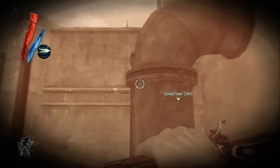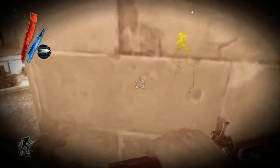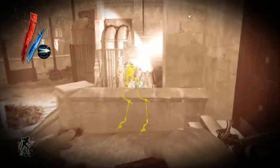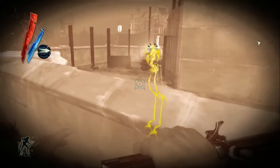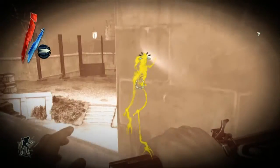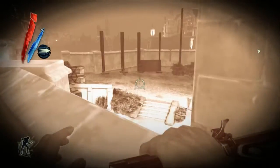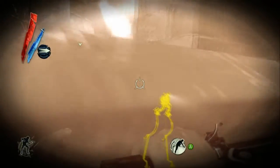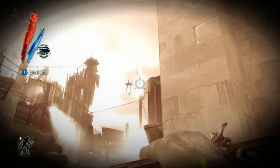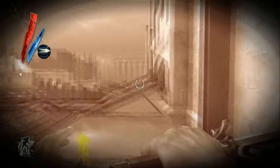There's a guard walking around on the other side, so hide and wait for him to move away. Once he turns around, jump up onto the railing and look off to your right — there's a little rooftop corner you can barely see. Blink right to the top of that, then blink straight across to a little opening on the right.